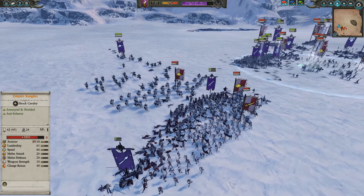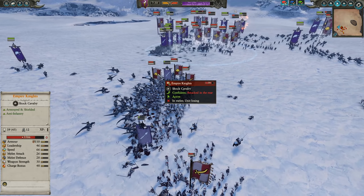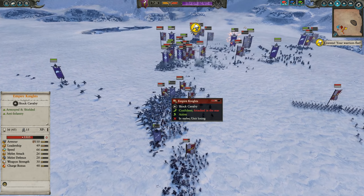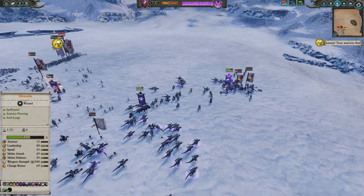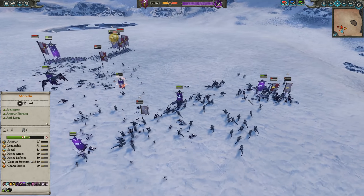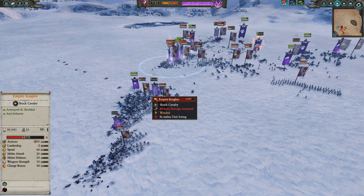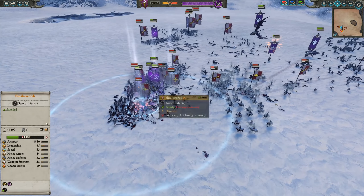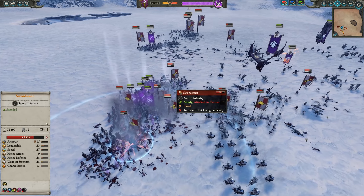The Empire Knights are a little bit faster than my Spear Riders, so he'll be able to break up the fight on that flank, which is unfortunate, but he's going to lose a lot of Empire Knights in the process of being chased down. My Cold One Spear Riders are going to be very good against Empire Knights. Back here we're just wreaking havoc — a bunch of his units routed and I'm able to get after them. Two Empire Knight units over here almost dead, another one almost dead, and one he's holding back for combat.